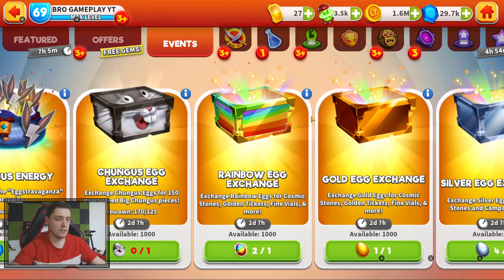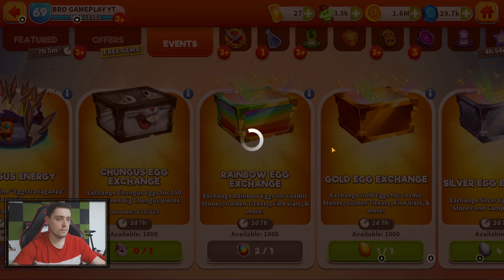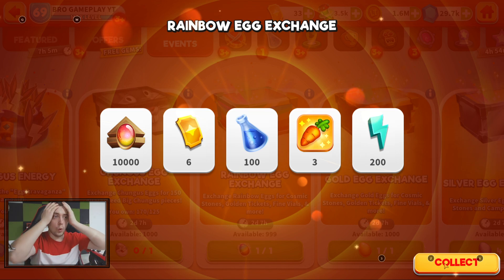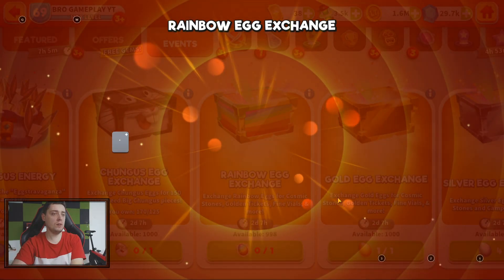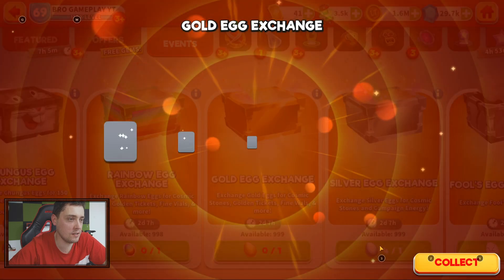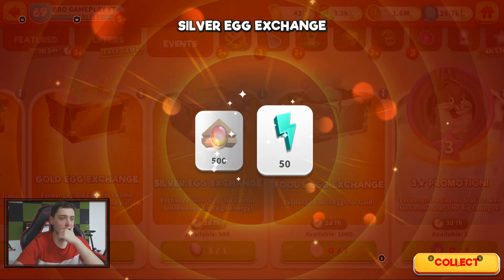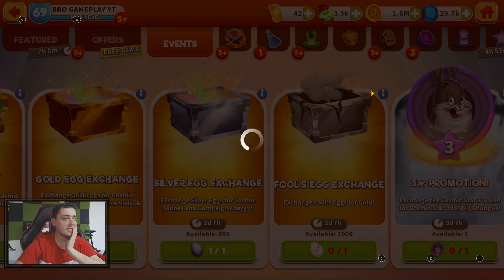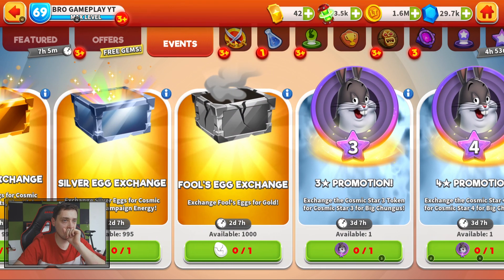Let's go to the event. The game is lagging a bit. We got a rainbow chest to open — let's open it! Oh my goodness, so many items! Oh my god, look at this — what is this about golden? This is so good, guys — so huge!